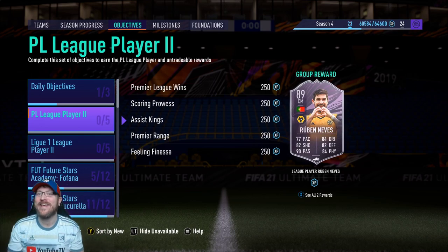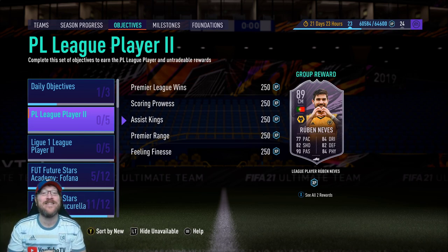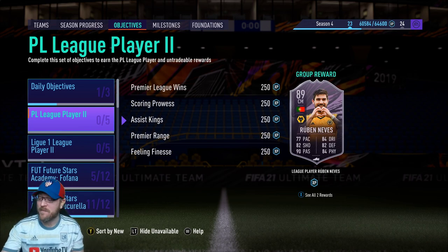Howdy everyone, Pete Daddy here. The player objective cards just keep rolling. Today it's another Premier League player with this 89-rated Ruben Nevis, and that is worthy of the Whopper Button.